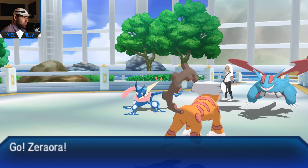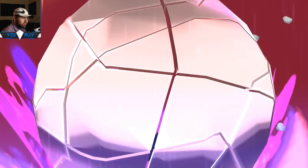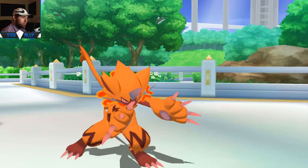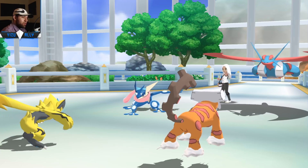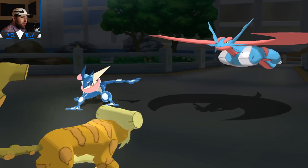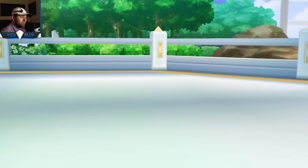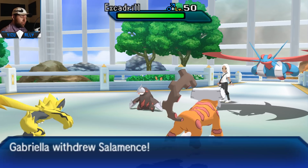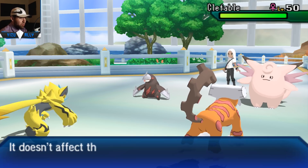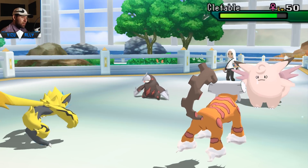In comes Salamence - that thing is usually Mega and could be special attacking with Hyper Voice, which I can deal with, or physical with Double-Edge. I go to Xerneas and it just fires off Hyper Voice. Landorus takes it pretty nicely since spread moves are weakened, and I have Hidden Power Ice on Landorus for a nice two-shot on Mega Salamence - it's four times weak to Ice. Gabrielle makes a really nice play doing a double switch into Excadrill and Clefable. I went for Plasma Fists but there's not much else I can do - I also hit Hidden Power Ice on Clefable coming in.